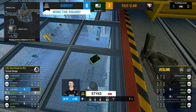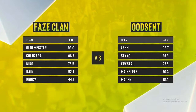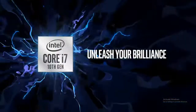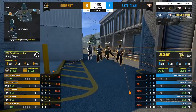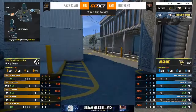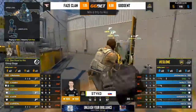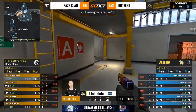This is Nuke and Phase still have an excellent T side in the second half. Godsend have done just about everything they knew how to do, but Stiko did it just a little bit better. Welcome back — Harry and Hugo take it away. Godsend, you can see those GG.Bet odds — not painting a pretty picture even though they won the half.